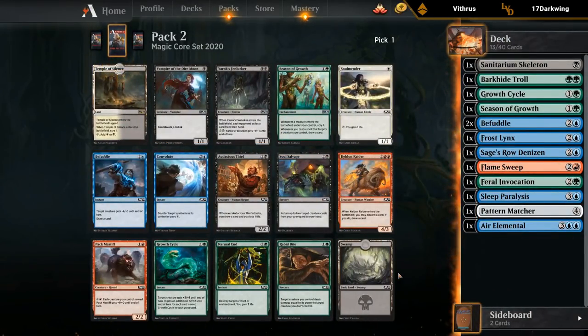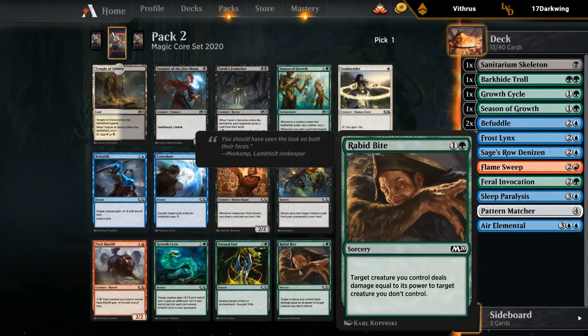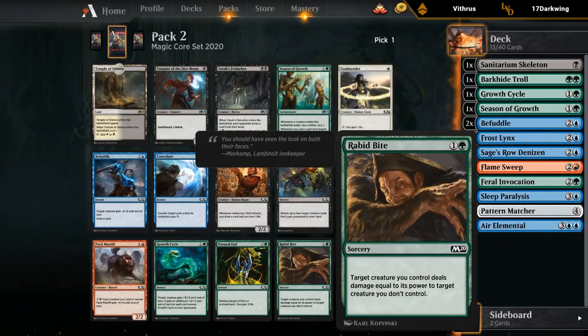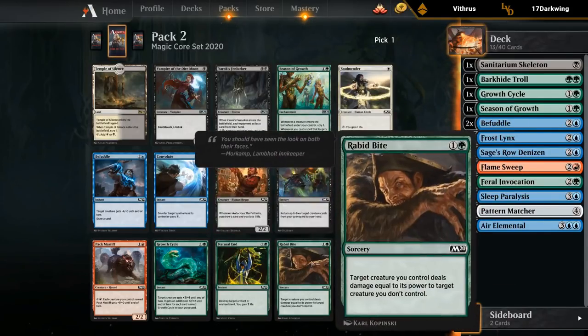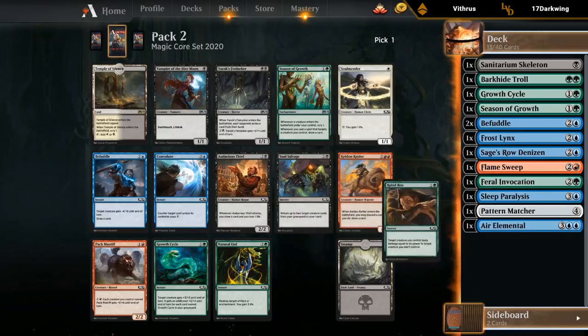Pack 2, pick 1: another Season of Growth is an option — though we wheeled the first one, so there's a chance we wheel this one too. Rabbit Bite is pretty decent removal, and it also works with Season of Growth since it draws us a card. There's another Growth Cycle. I think we probably just take Rabbit Bite and hope to wheel Season or Growth Cycle — we probably want removal more than an extra Season. Let's take Rabbit Bite.